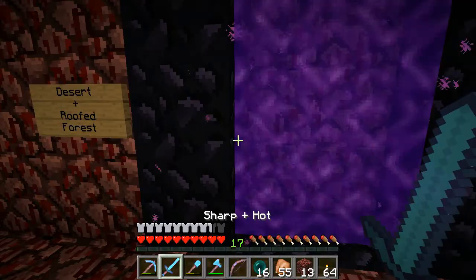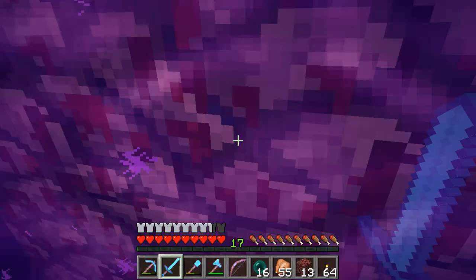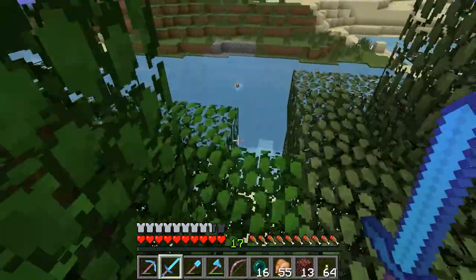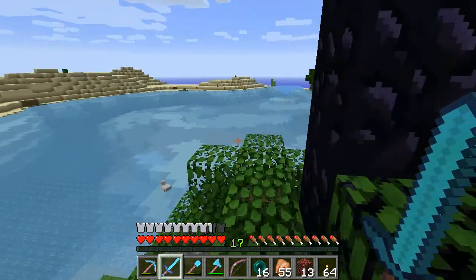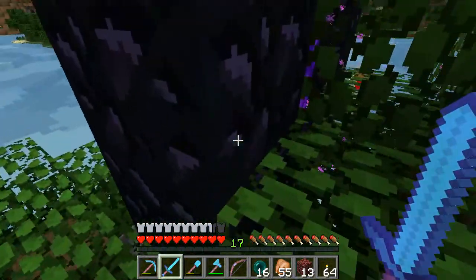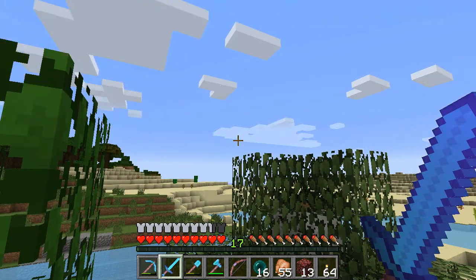Here we have desert and roofed forest. I just had to go back to the base and get a bed because we're bound to pop into one of these at night time. Roofed forest and this tiny little island that I did light up, and desert, and some other sort of forest over there. Let me get a pen because I need to write this down - I should have done it off camera. Remember to put the negatives down. That'll do for that.